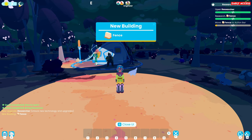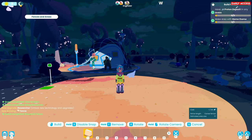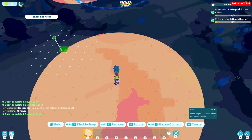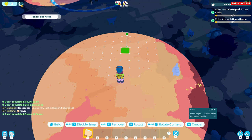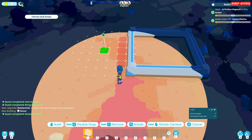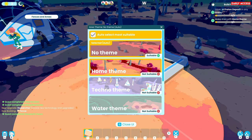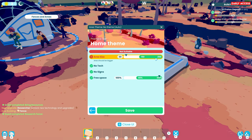Move fence to action bar and then we can put this down. So when you go into build mode your mouse becomes free - good to know. And you can rotate the camera like this. So now we've got to mark an area for the morphs. It needs to be within 150 to 250 - the area size is too small.